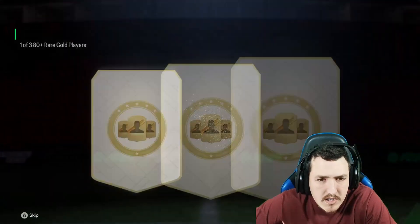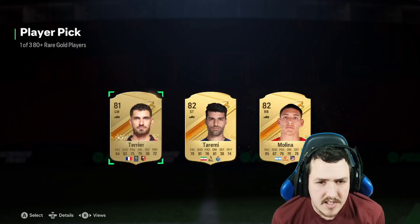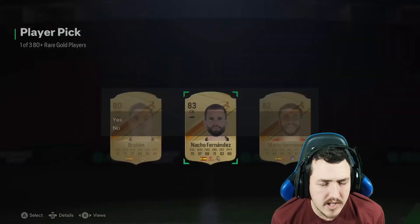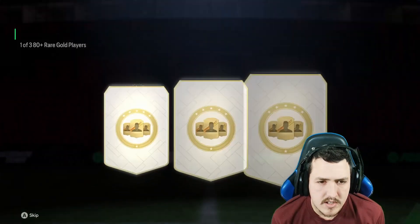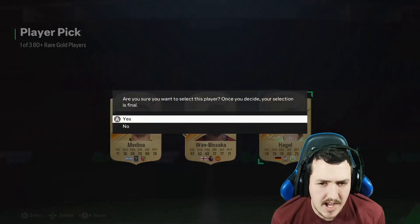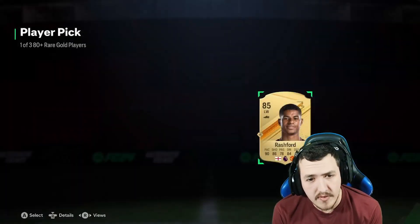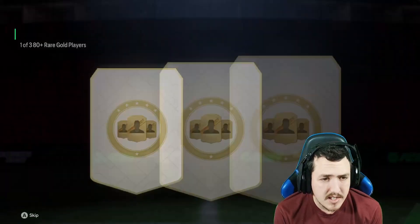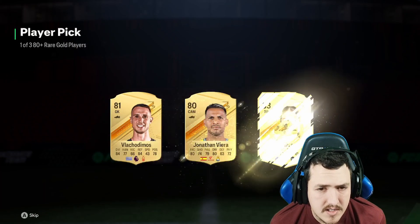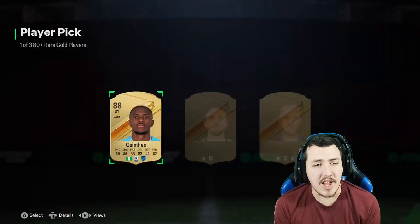I want to see a Winter Wild Card icon. Let's slow it down here, relax. EA Sports, what did you do to the player picks? 83... 83... Man, one walkout so far. 84, okay — 85. Marcus Rashford, not bad. Hmm, come on. 83... We have gotten a lot of 84s though, so that's not bad. There we go — 88! Our second walkout!